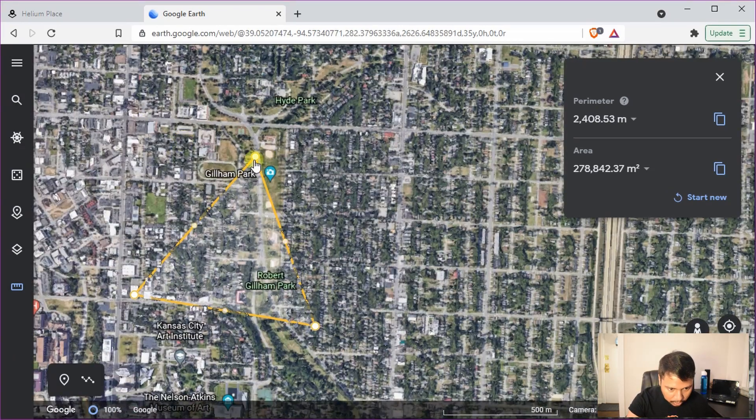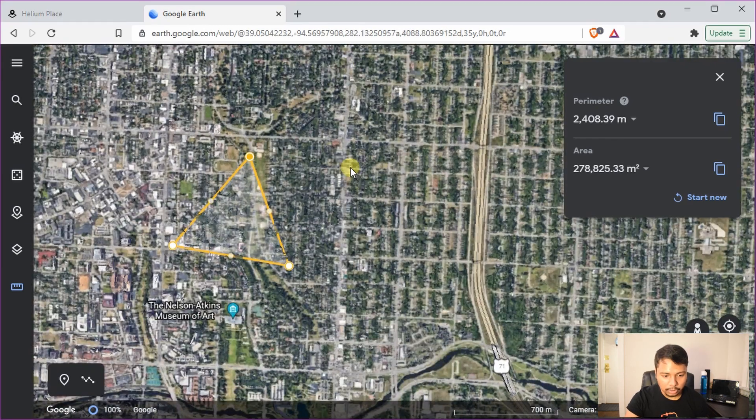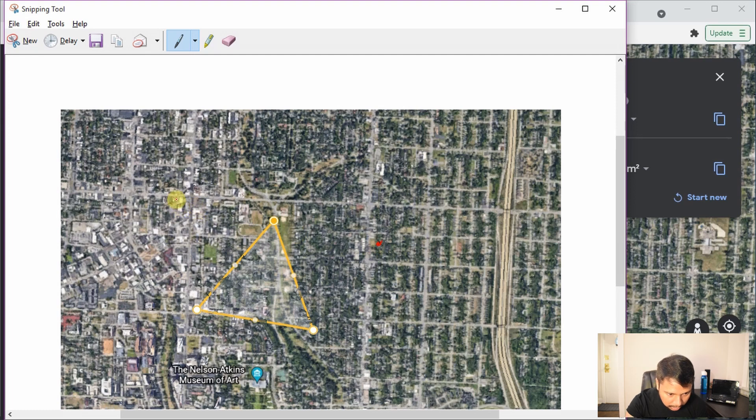You can zoom in and adjust the locations as needed. For the fourth Hotspot, it could go on any side again, but try to form another triangle with an 800-meter arm. Since you can't add a third measurement line in Google Earth easily, you can take a screenshot and mark potential locations with a drawing tool. The fourth point options could be in several directions, as long as the distance between those points is 800 meters — those are your options for a perfect placement.